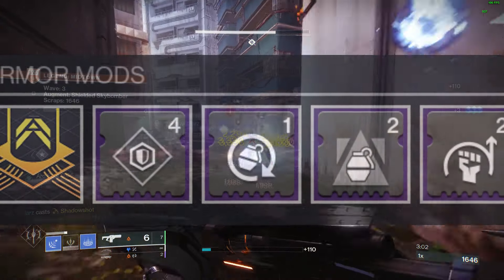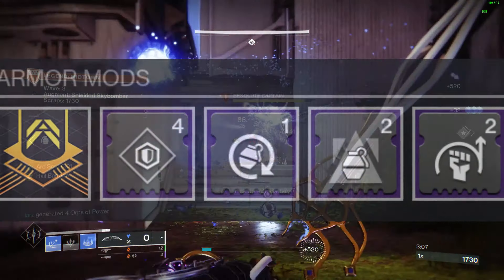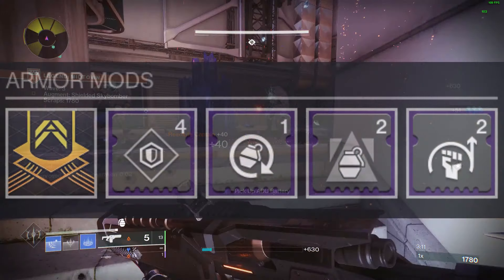Arms will be Fastball so you can throw your Stasis Turret farther, Bolstering Detonation which grants class ability energy when you cause damage with a grenade, and Momentum Transfer which reduces your melee cooldown when you cause damage with a grenade.